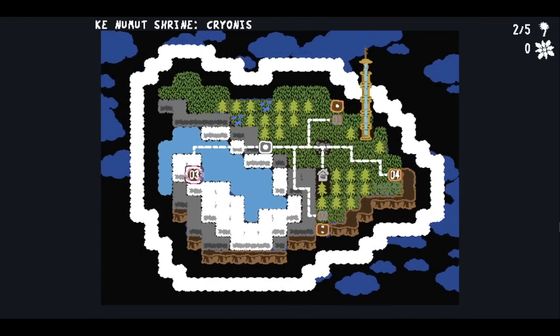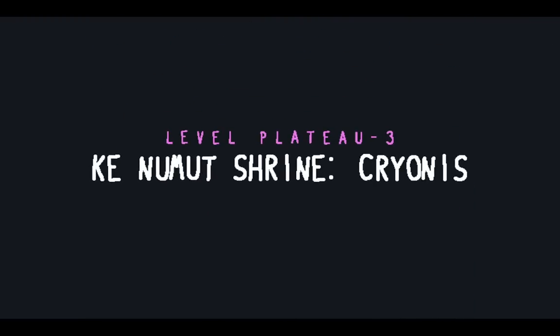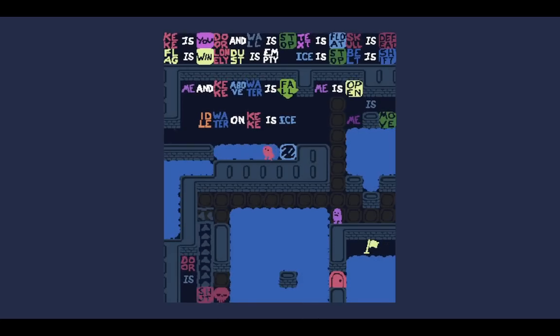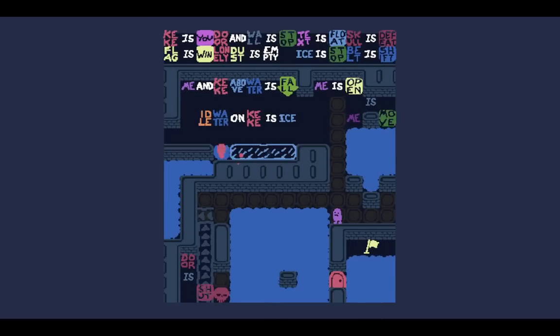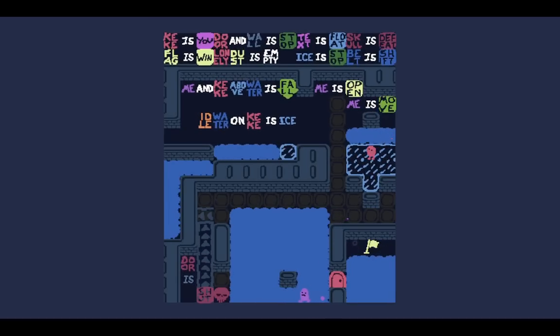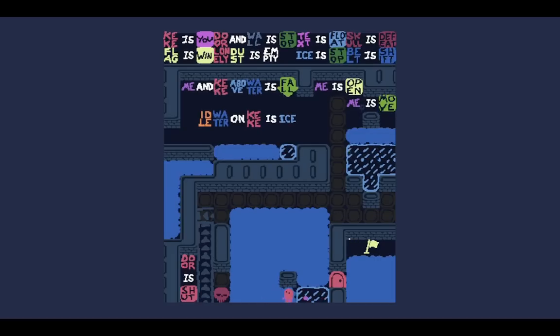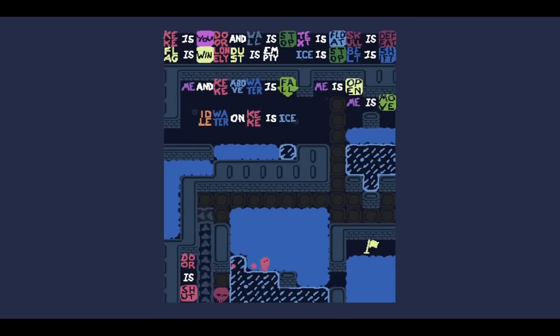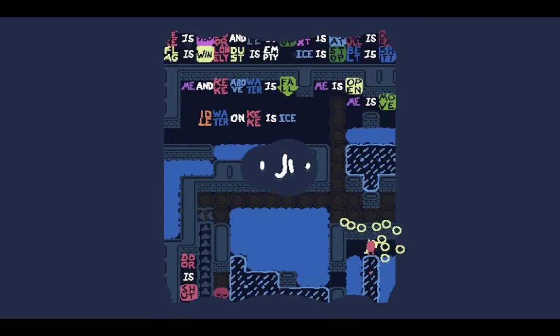There are some extra levels appearing too. Cryonis — idle water and Keki is ice, so I can change it into ice. The puzzles: Mia's move. I can make Mia move if I just keep making ice. I feel like I want to make a bridge for the Mii — the Mii goes into the door and opens it. We build ice on top. It turns water into ice.